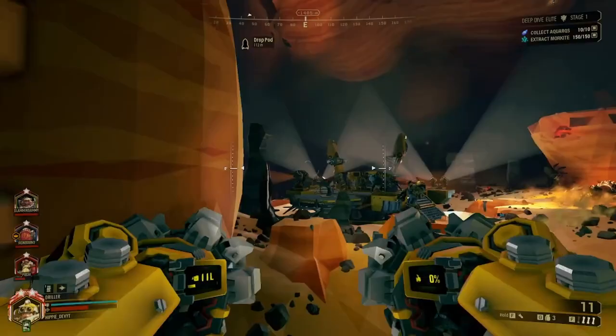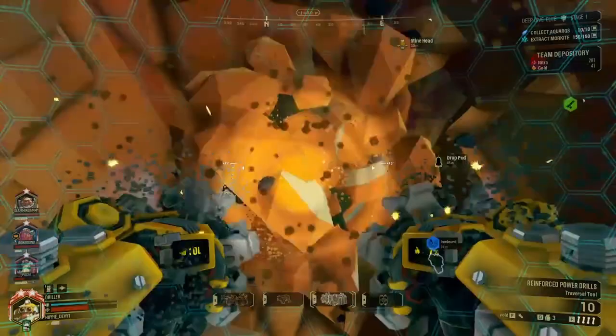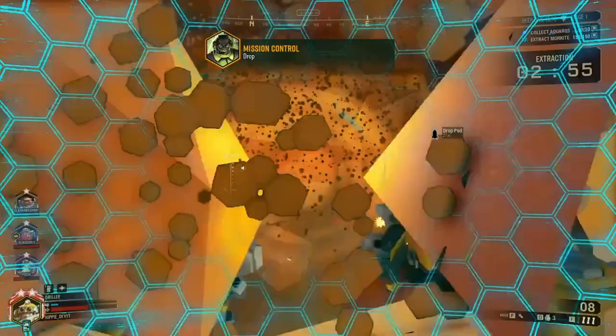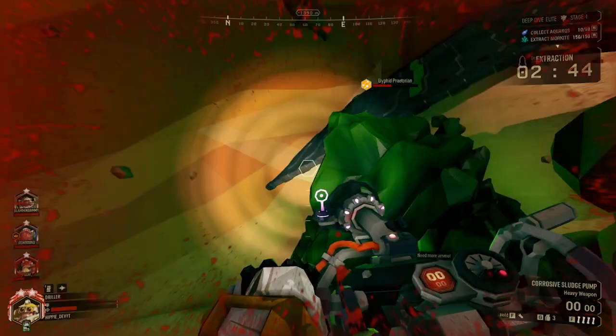For perks there are a lot of options. You can run Thorns, Vampire, Sweet Tooth, Veteran Depositor, Second Wind, Resupplier, or Born Ready — all are good and it really depends on your play style. For active perks I pretty much always want Iron Will and Dash. You could also run Field Medic, Berserker if you want to feel crazy, See You in Hell if you want to go melee-heavy, or Beastmaster — all are fine.